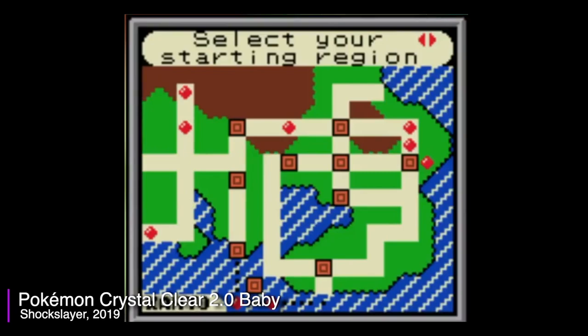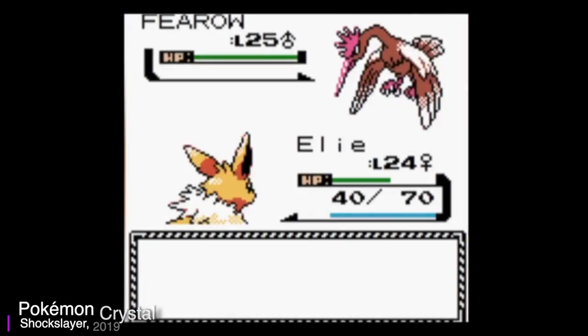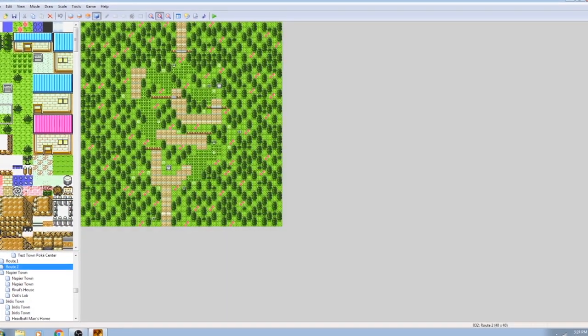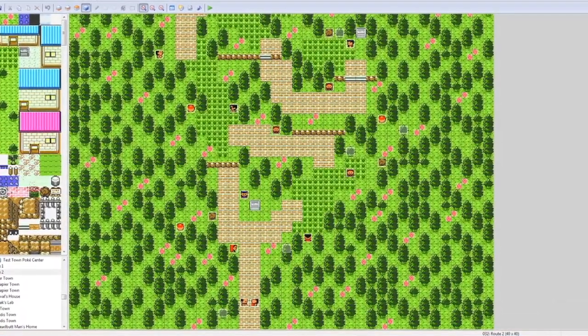The only thing we've still yet to see in an official mainline Pokémon game is the ability to take on gyms in almost any order. But then again, the fan-made ROM hack Pokémon Crystal Clear version exists, which allows you to do just that with the world of Pokémon Gold, Silver, and Crystal versions. I won't be releasing the Cobalt files, due to them being rough and also not wanting to incur Nintendo's wrath.